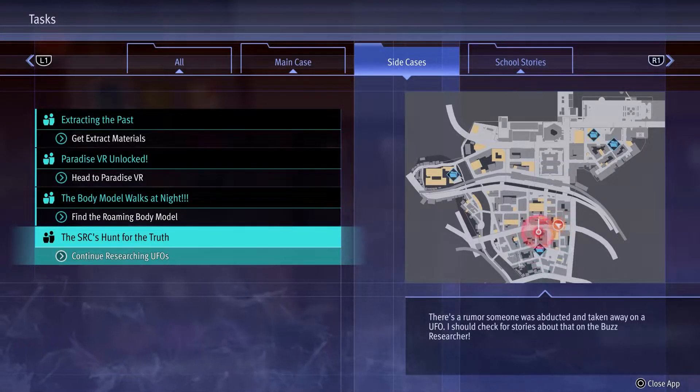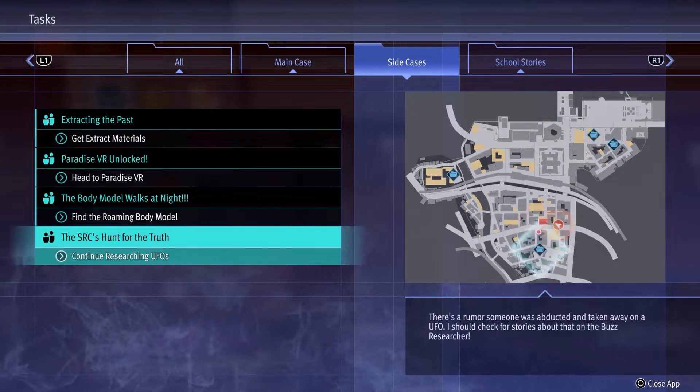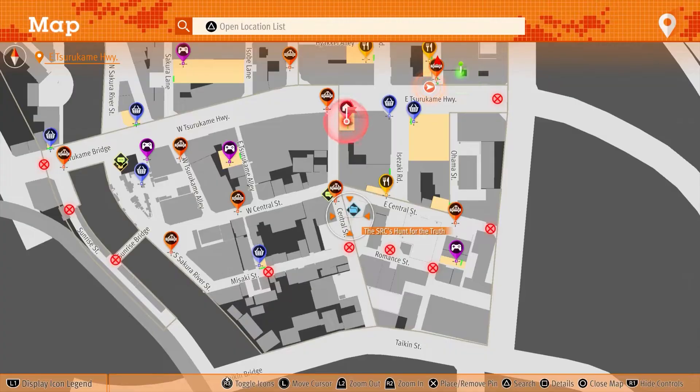Once you have it — I don't have footage of this — but basically go to the marker on the map, take and inspect the UFO, and from there open up your phone and use the Buzz Researcher with the UFO keyword to move to the next location on the map. Just head upstairs in the restaurant and the guy for the quest is up there.